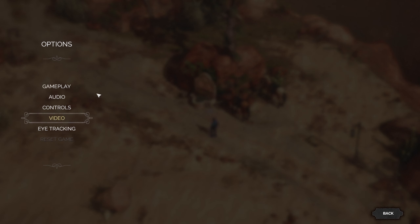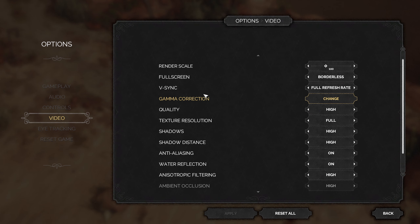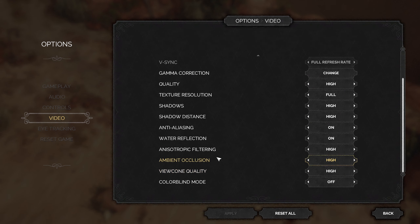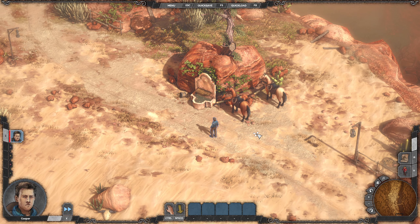First things first, I am going to check my options — video settings. Everything's on high; is there any ultra? No, there's not. Ambient occlusion on high, that's fine. Colorblind mode off — I'm sorry to any of you who are colorblind. If you want to play this game, feel free to get it on Steam. The game is $50; I got mine on sale 40% off, like $30. But honestly, I'd pay the full $50 — I'm already very happy with the game.